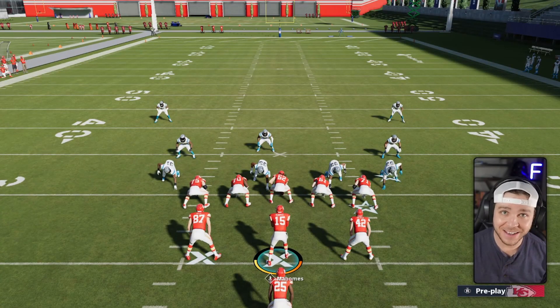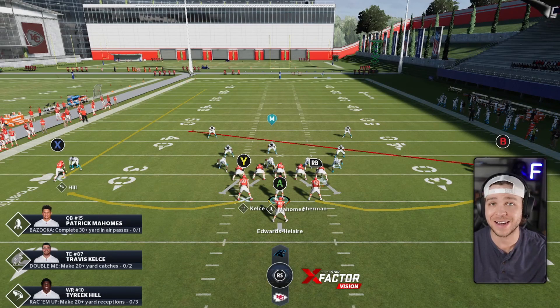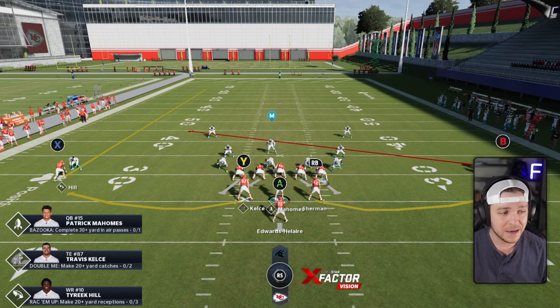So now if we add corners to this, you'll get a better understanding of what I'm talking about. I've got Tyreek Hill against Dante Jackson for the Carolina Panthers, who's one of the fastest defenders in Madden at like 94 speed, against Tyreek Hill.